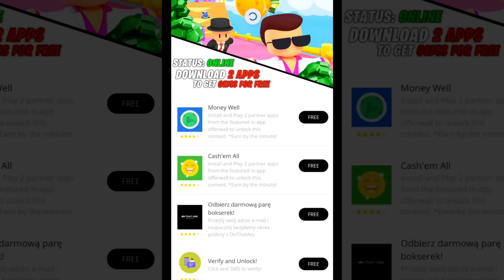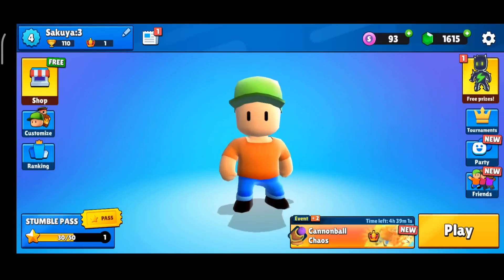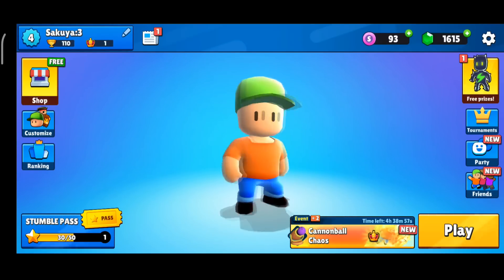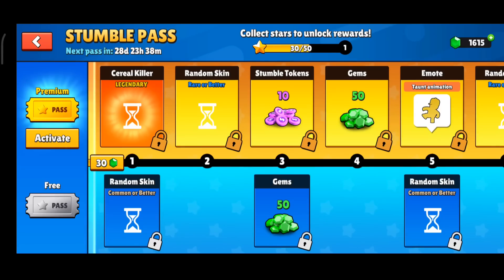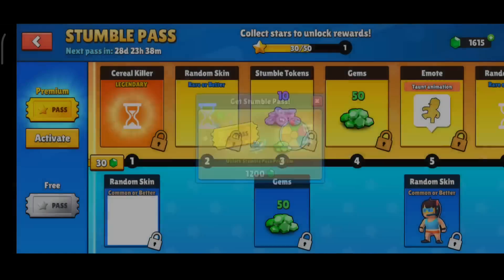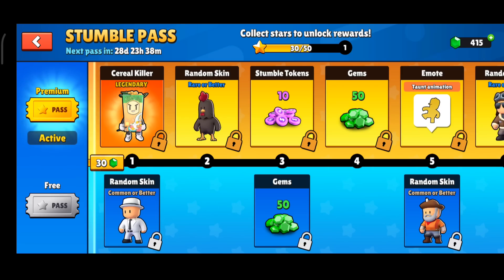Okay, let's refresh the page. And as you can see, we have been redirected to the page that informs us that everything went successfully. Below, there is information that 1,600 gems have been added to our account. Awesome. It also says that we can safely close the window now. Let's go to StumbleGuys. And as we can see, it added 1,600 gems to our account for free. Awesome website. I hope it will exist as long as possible. Gems received — it's time now to buy a premium pass. So we click on activate. Great. We activated the premium Stumble Pass with gems from the website. Let's now do a little opening.